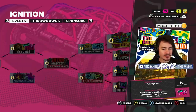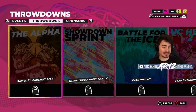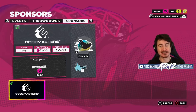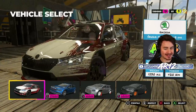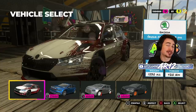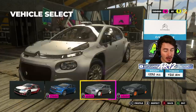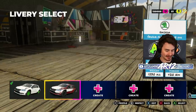Right off the bat, we've got all of our events that we're going to be able to take part in. We've got throwdowns against some very cool people and sponsors that we can sign that will pay us money for completing races. Let's jump straight into the action though — our first event is in modern rally cars. We've already got our Skoda, which fortunately for us is free. Because I want to save up some money, we're not going to purchase any of these cars.